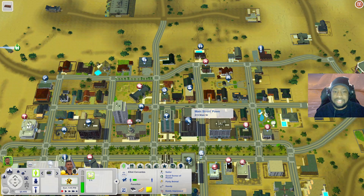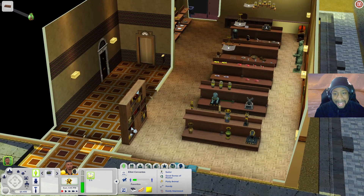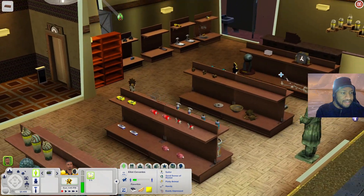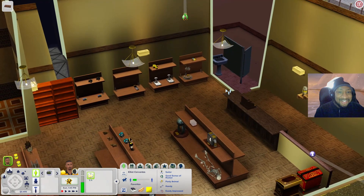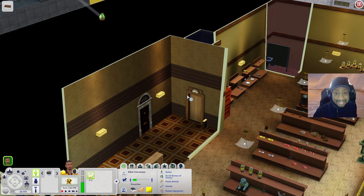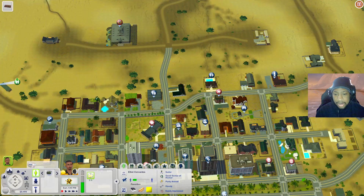Now let's check out the Main Street Pawn shop. When you come in you have a bookshelf and different shelves with artifacts from World Adventures - Egyptian artifacts, a World Adventures statue, a skeleton, and the storage chests that also came with World Adventures. There's also a bathroom and a consignment register. There is an elevator but going up it's just inaccessible rooms.